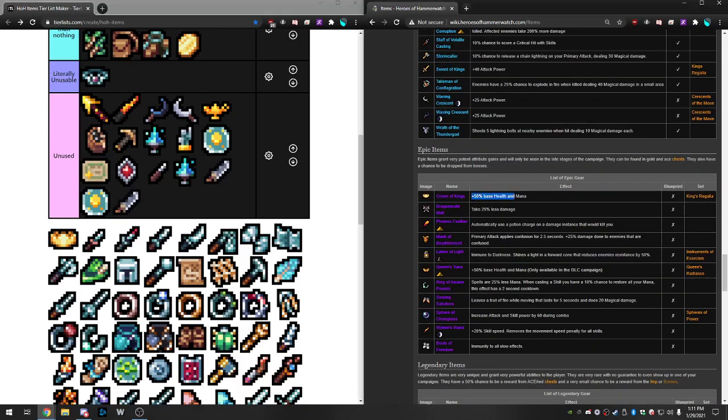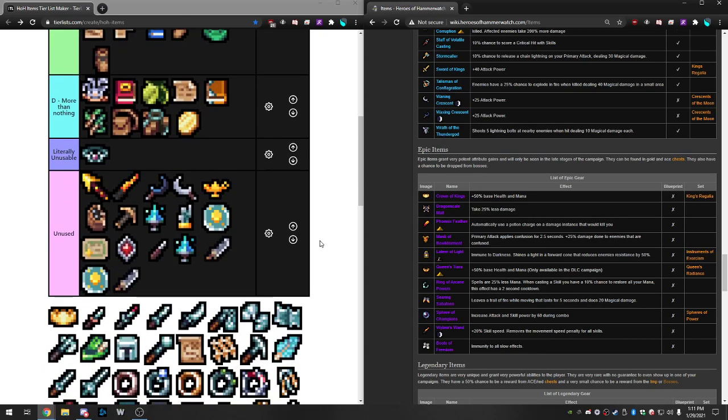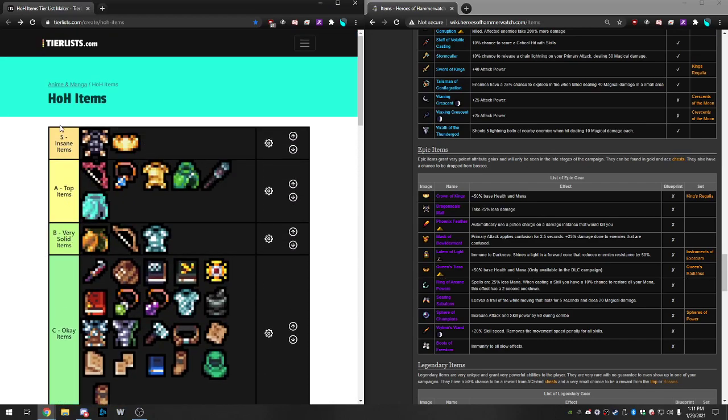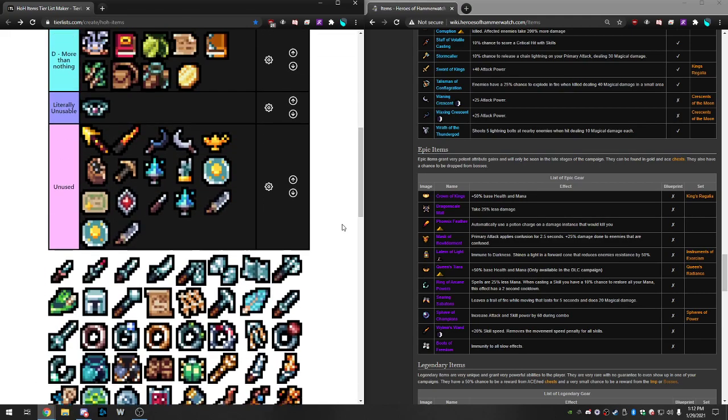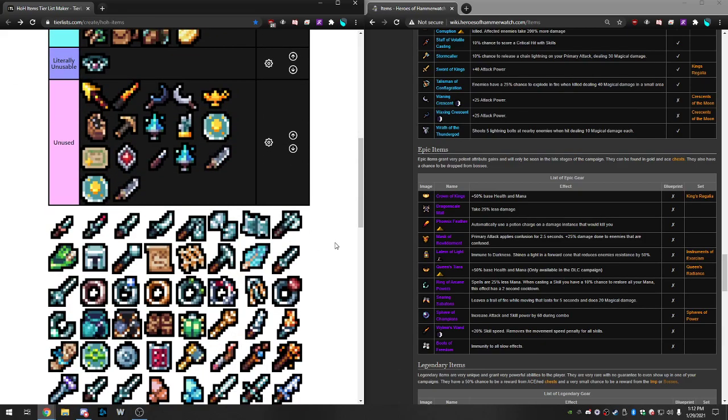Crown of Kings: plus 50 base health and mana. This is base health, so it doesn't apply to your current health pool from other items — it's your base health at the start of the run. Essentially it's Overflowing Physique but as an item instead of a drink, and you can get both. This is a super good item — I'd say another S tier item. It gives you a large amount of effective health. A lot of the items I prefer give you a large amount of effective health. The game is about preventing damage and dealing as much damage as possible.